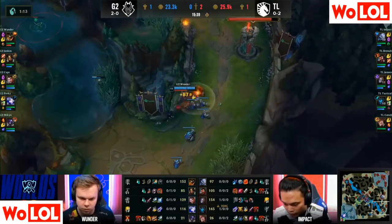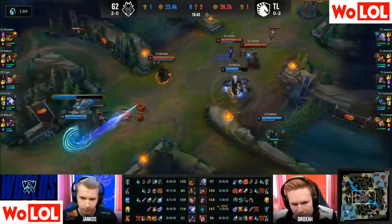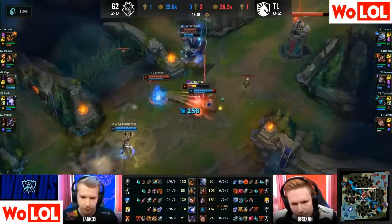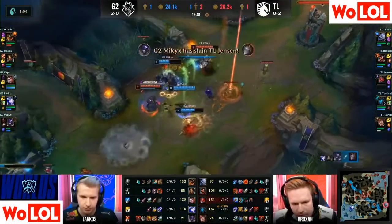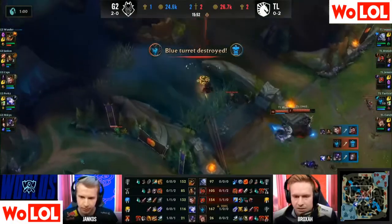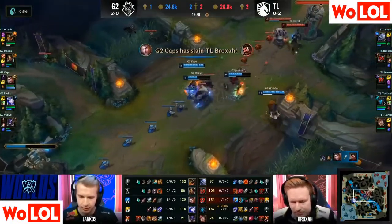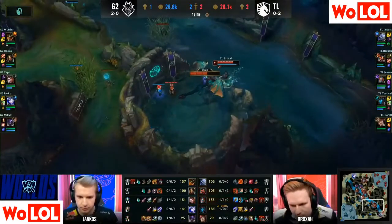Brox got the first blood kill over onto Yankos, and Brox has been taking away camps from Yankos as well. They're going to engage — out of Jensen, out of Mickey. The dunk back is not going to be enough; he gets the kill, gets the money, and walks right back out. Look at the combo — look at the freaking damage, beautiful play out of Caps.